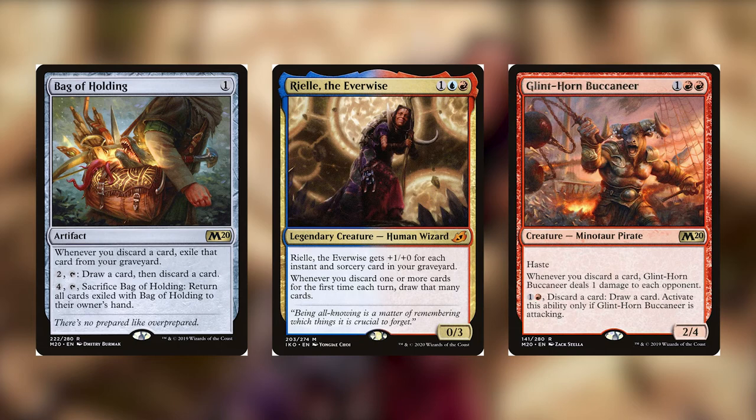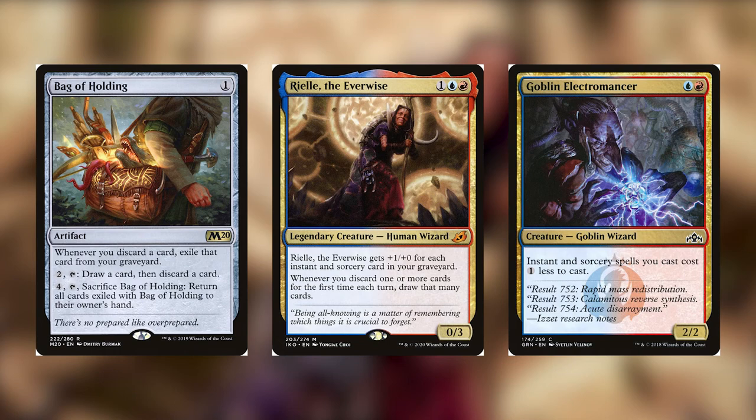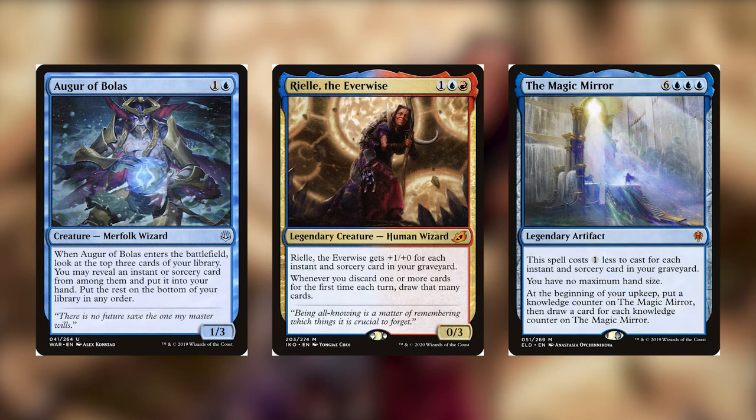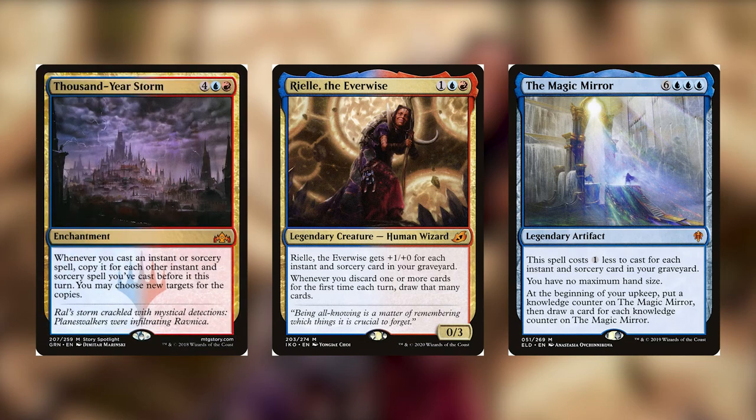Now we have some Instants and Sorcery tribal. This is kind of your generic instants and sorcery stuff. We have things like Goblin Electromancer, which makes spells cheaper. We have Augur of Bolas, which allows you to get instants and sorceries. The Magic Mirror works well because you will have a lot of instants and sorceries in your graveyard and can get it out for cheaper. Thousand-Year Storm will let you maybe storm off a little bit and maybe discard your hand multiple times. Just remember, you only get the discard the first time, so you wouldn't be gaining all the advantages every other time.